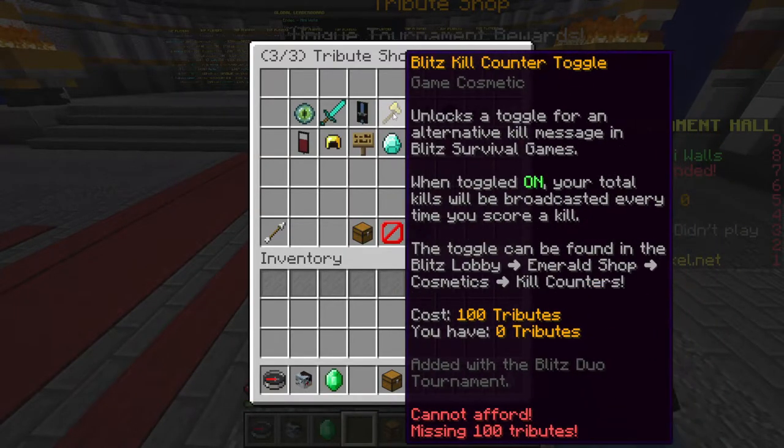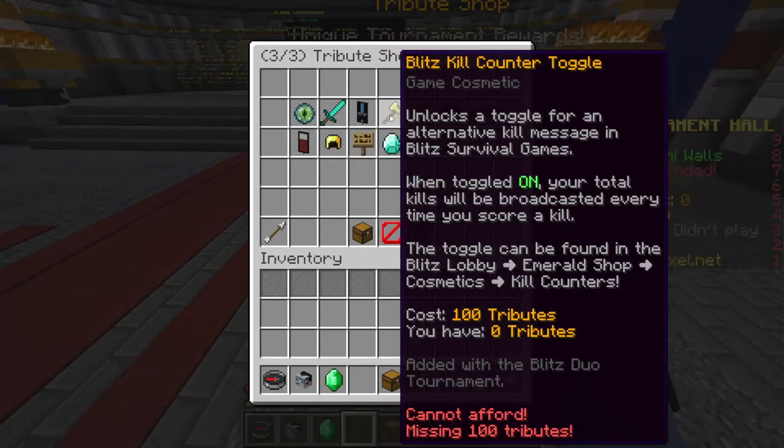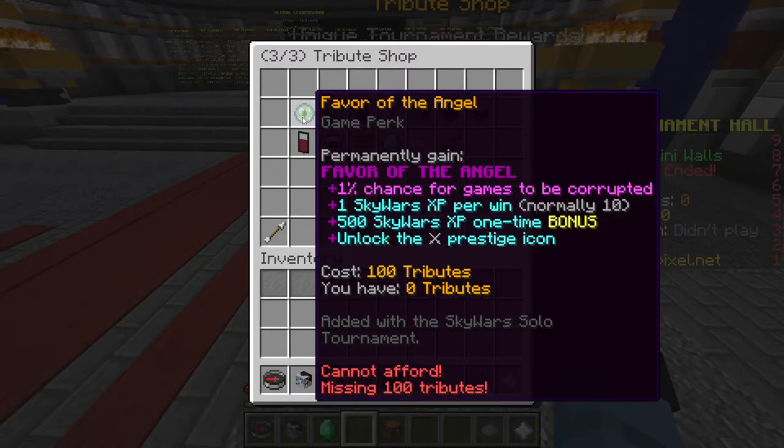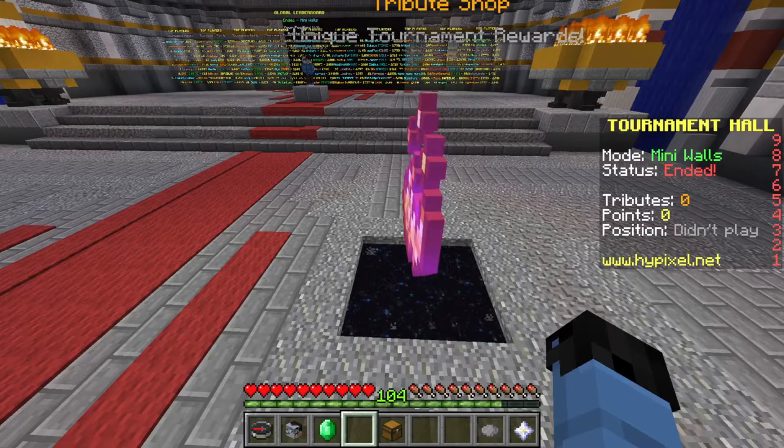All the special items you can use in games and in the lobby are really insane — especially stuff like the Skywars perk, which basically allows you to get a bunch more heads and that type of stuff. It's pretty cool getting some of these items that you may not know exist or don't know how some people get them.